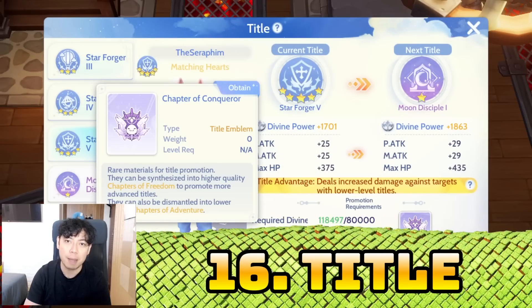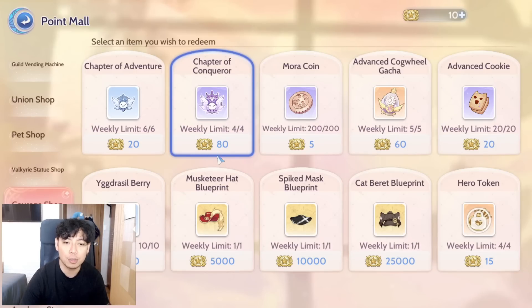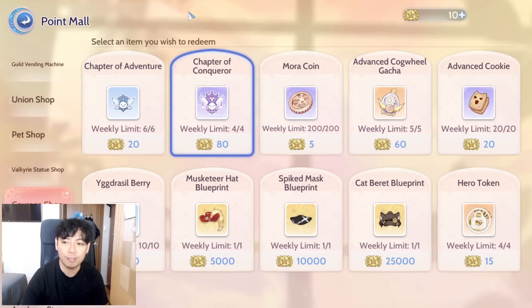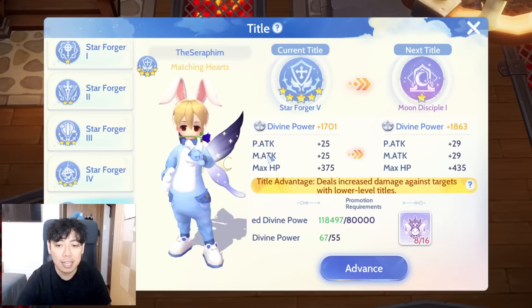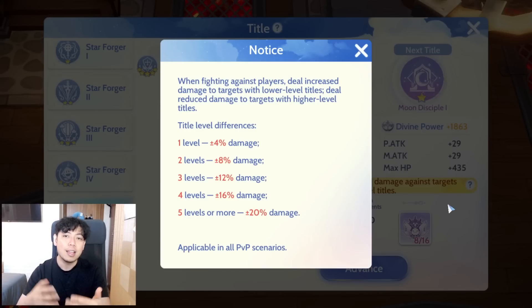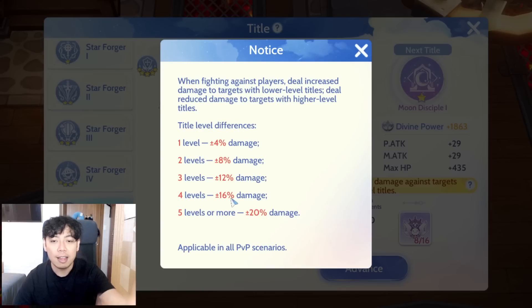Number sixteen: title. The title requires different types of chapter emblems which can be bought at the courage shop using emblems of courage — you can only purchase a limited amount every week. You get emblems of courage on Tuesdays, Wednesdays, Thursdays, and Saturdays. Aside from giving physical attack, magical attack, and HP, the title also gives additional damage based on the level difference between you and who you're attacking — up to 16 percent bonus damage.